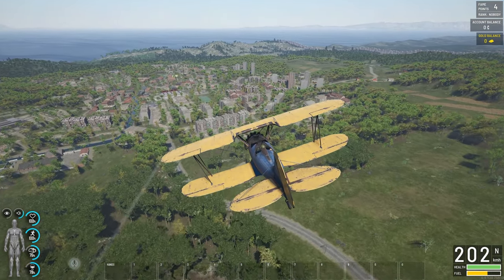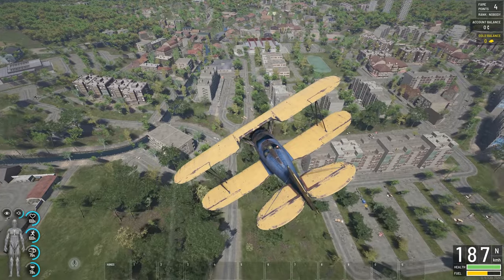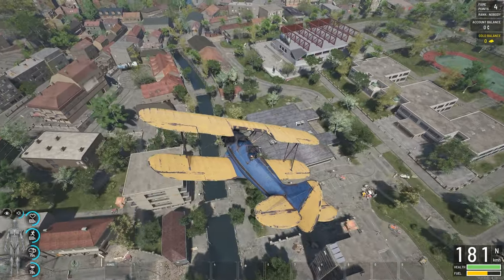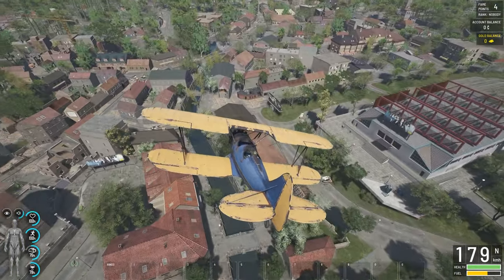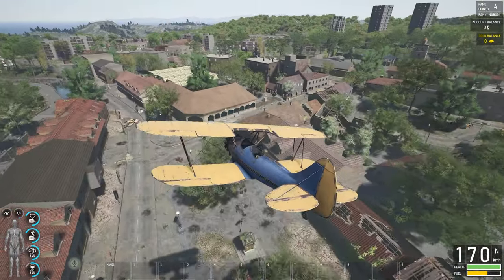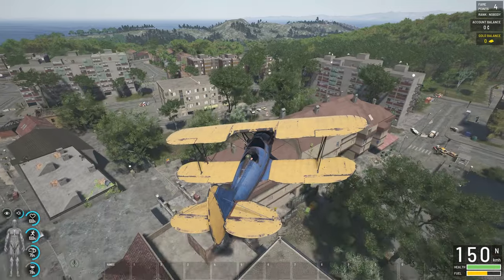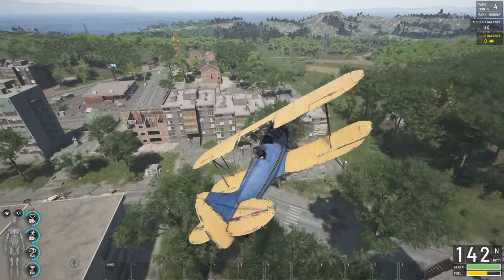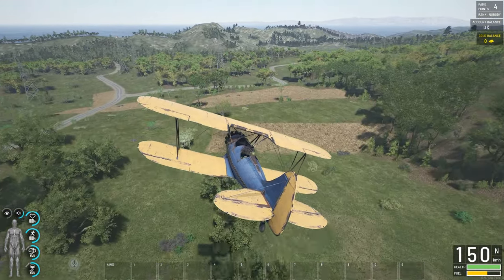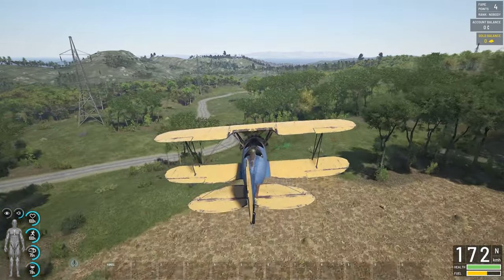Remember, a plane is very good for surveillance. You can slow the plane down because you can only see players at about a thousand meters. A plane is great for trying to spot players before you go into an area, or before your team goes in. I've slowed the plane down with the mouse scroll wheel so I'm not flying very fast, and now I can scope out an area.